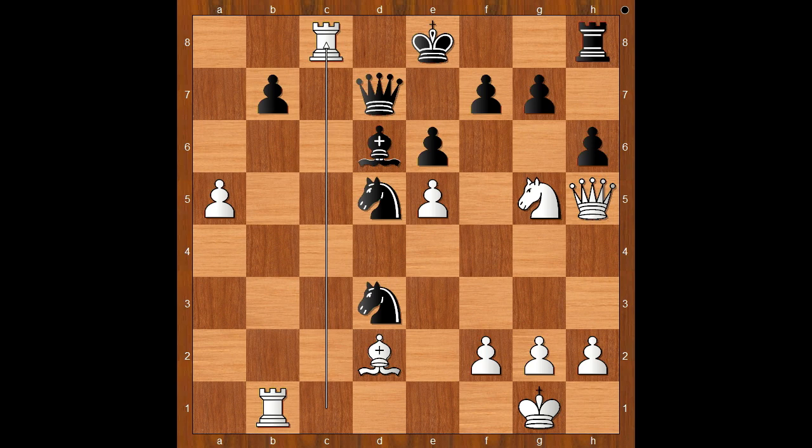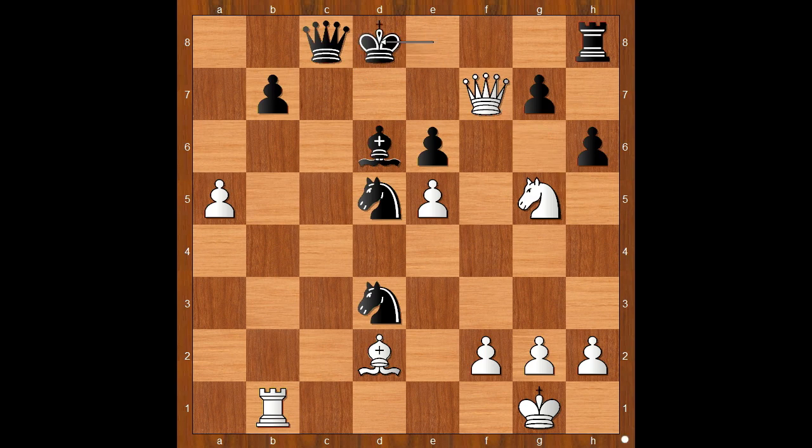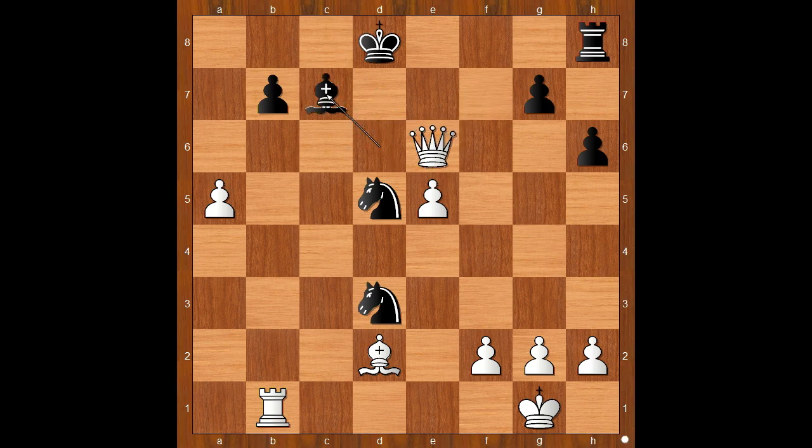For entertainment purposes, I will show you just one line: queen takes on c8, queen takes on f7 check, king to d8, knight takes on e6 check, queen takes knight, queen takes queen on e6, saving the bishop, queen takes on d5. And I think we can stop here.